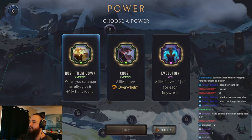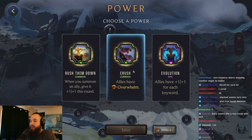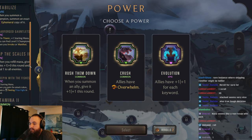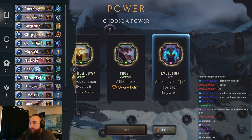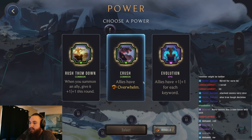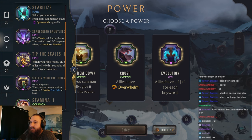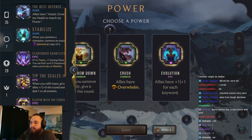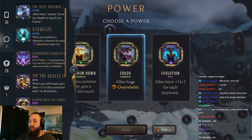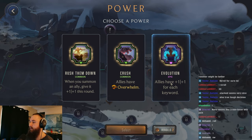All right, another power. Let's see what we can get. Evolution, Crush. I think Evolution will just be the best here. Crush is really good, but just giving our units more stats. Yeah, Overwhelm is solid. But I think we have enough ways of dealing damage and stunning and other ways to get around. We're fine. We'll just grab Evolution.